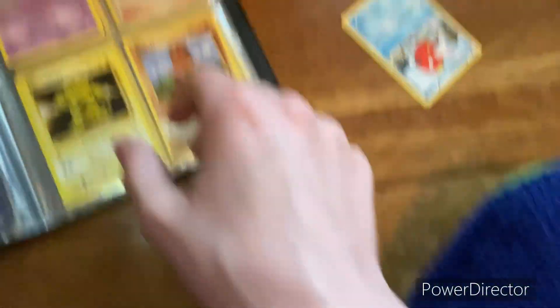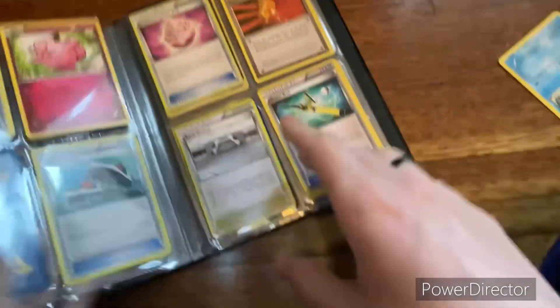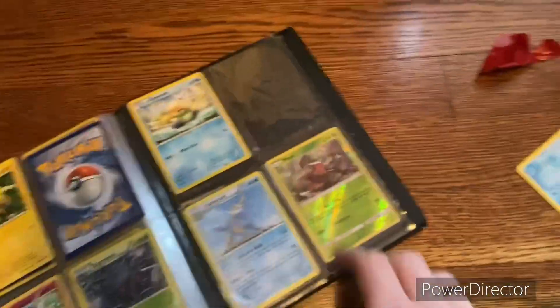Okay, it looked alright from what I could see. Then we have this page, then we got some supporter cards — I don't know why they're just crammed in the middle like that. Other supporter training cards, whatever. Got some more cards, a lot of duplicates. I don't know why I would fill out entire books with duplicates. And we have these.